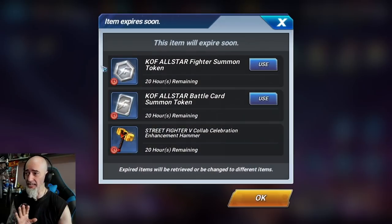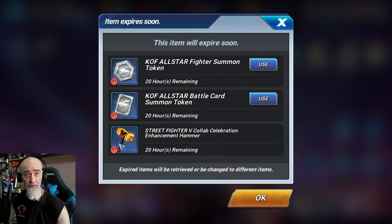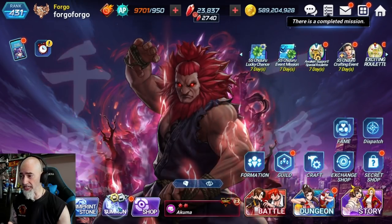Make sure you use these hammers to level up your Street Fighter stones if you have any available. If you have the resources, go ahead and use these stones to level them up as much as you can. Also make sure that you go ahead and use your summons that you got from the Chun-Li event.